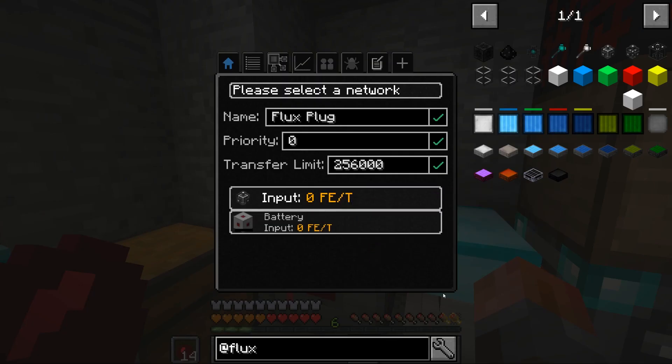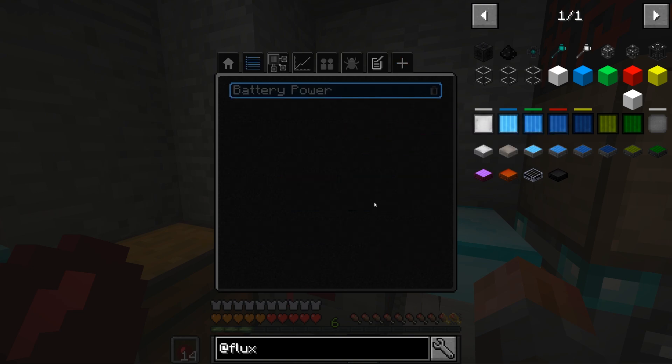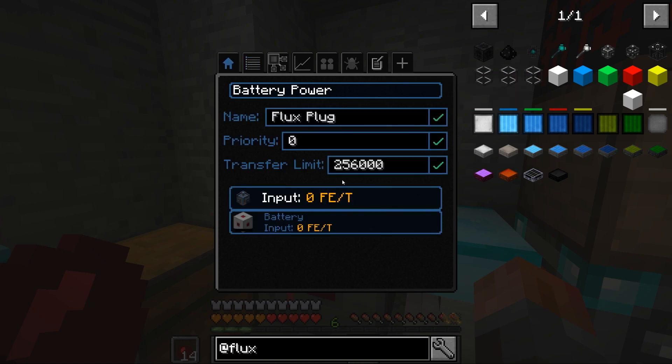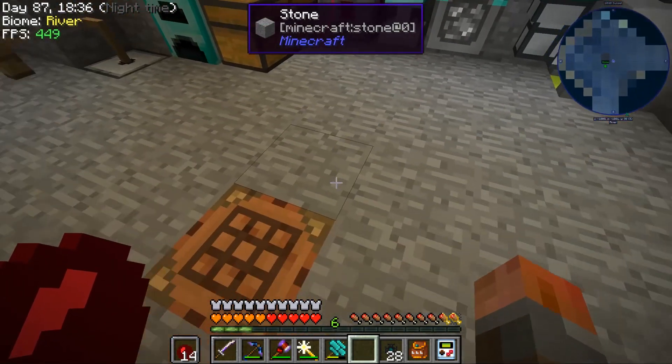So let's create a network. In fact, there is already one created, so let's just create a new network. Let's call it 'battery power' for now. Access settings is fine. Create that. And there we go — it's nice and blue now. It doesn't really matter much what color we go.